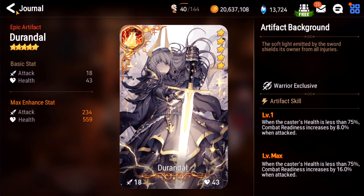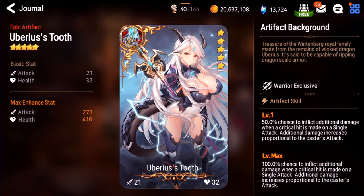Uberius Tooth. This used to be the iconic artifact for every warrior. It does do a lot of additional damage. I'd say I don't see it used that often anymore, but it is a huge power spike if you're going for a pure DPS warrior. The main problem is it only works on single attacks, so it's not going to work on cleave teams. If you're trying to build a really strong single target DPS warrior, this is a pretty good artifact — godly in Guild Wars, useless in Arena. I'd give this one an A.